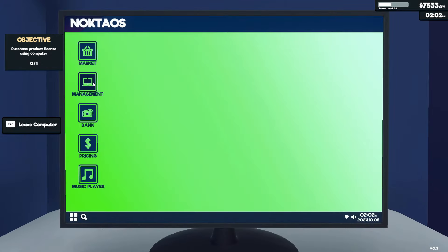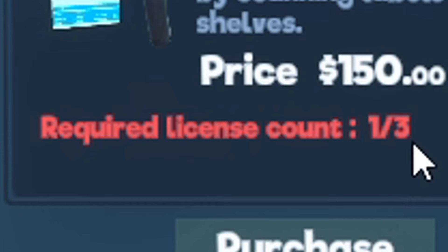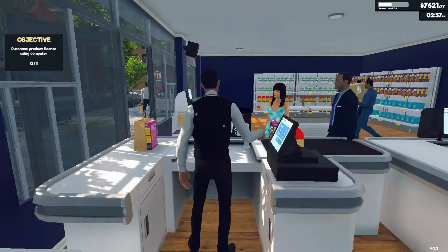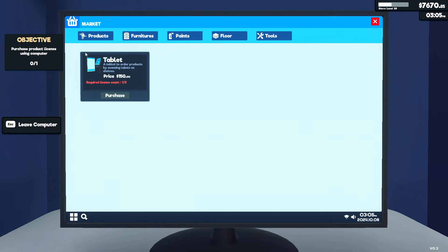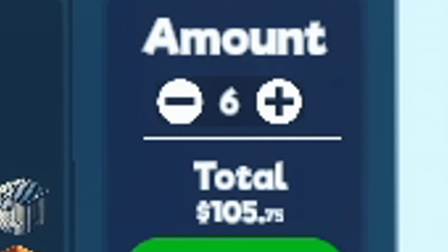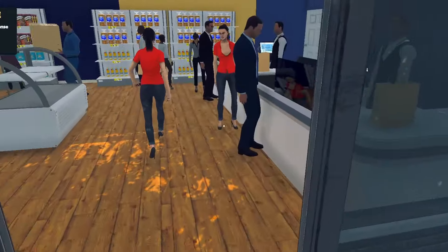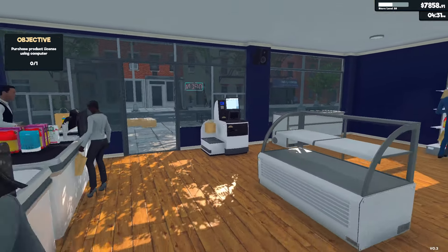Let's take a look at what we've been waiting for — the tools. Tablet: a tablet to order products by scanning labels on shelves. It looks like we need two more licenses, which is something I never wanted to do from the previous videos, but now I have to in order to get this tablet. So might as well just wait until I raise enough money to get some more licenses and a tablet.